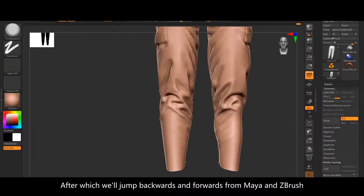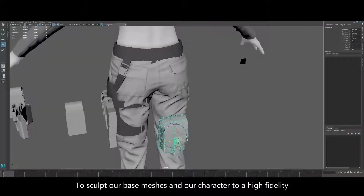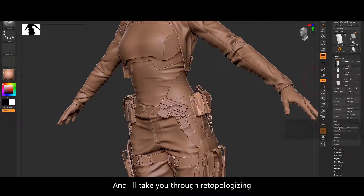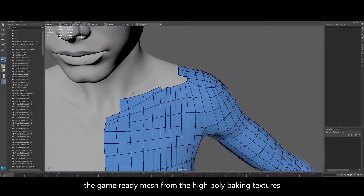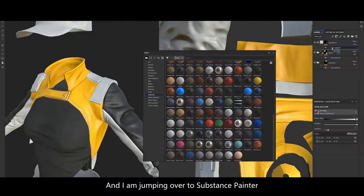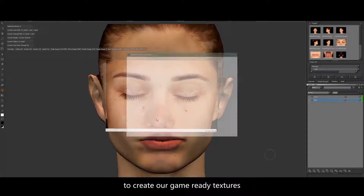After which we'll jump backwards and forwards from Maya and ZBrush to sculpt our base meshes and our character to a high fidelity, and I'll take you through re-topologizing the game-ready mesh from the high poly, baking textures, and then jumping over to Substance Painter to create our game-ready textures.